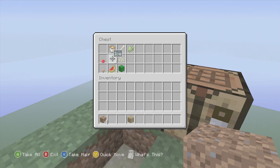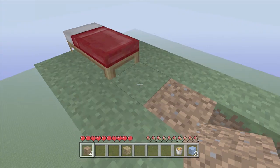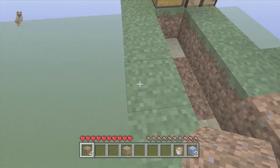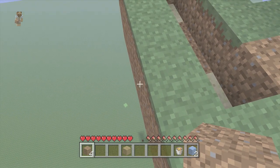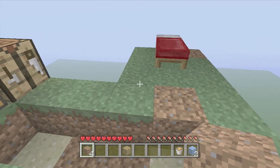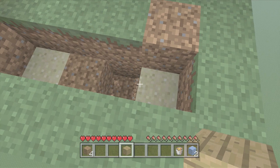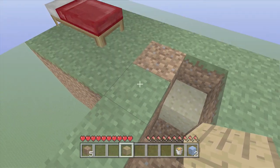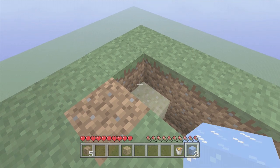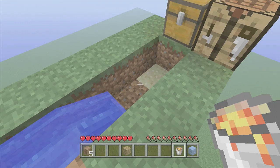Next step would be the cobblestone generator, because we definitely want to get all this grass — it's three layers. I need to remember how to do this to make sure I don't create obsidian, because if that's the case we're in a spot of bother. Let's break that and place you there. Huzzah! There we go.